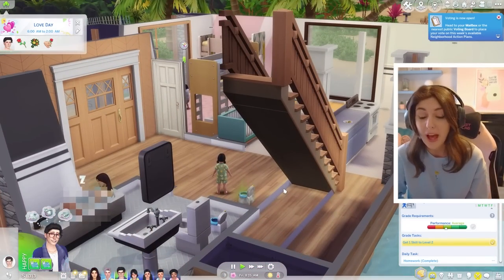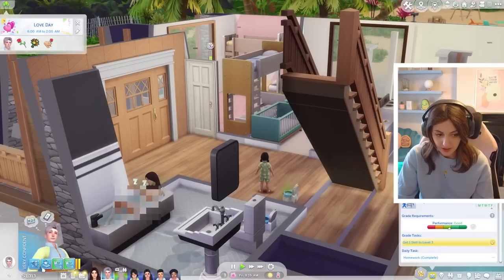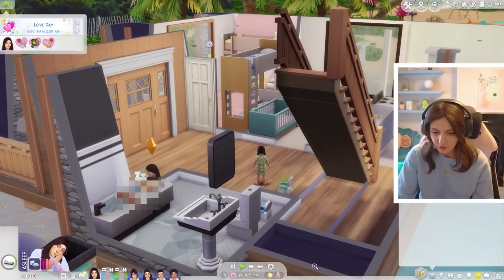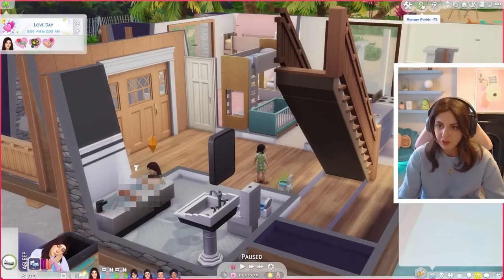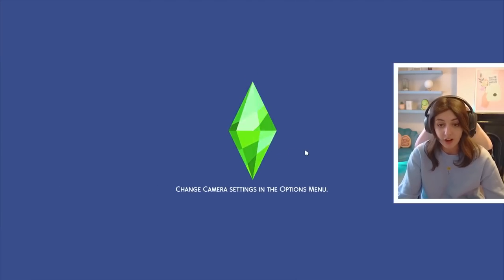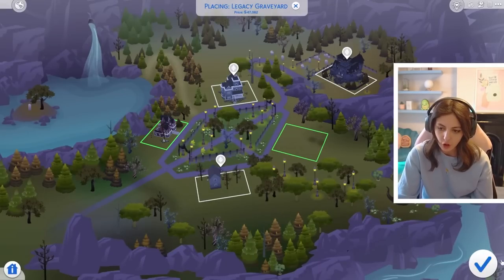We've not done too badly today. Let's get them all actively participating at school. Akira likes fitness - nice! Taz is literally asleep in the bathtub. Let's nip into managed worlds and place down the graveyard I showed you earlier - we'll place it down in Forgotten Hollow.